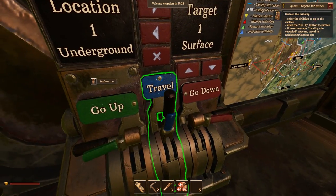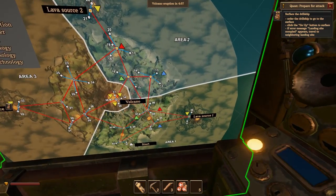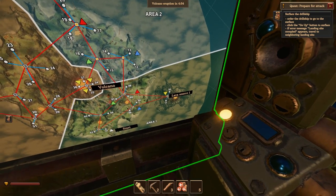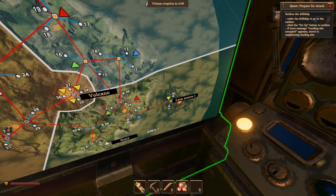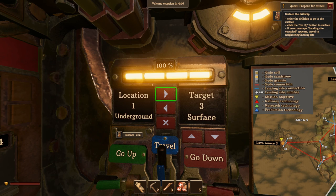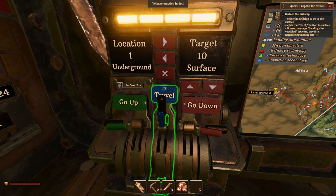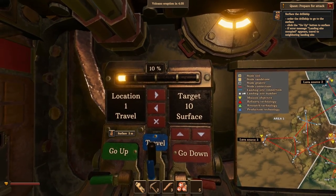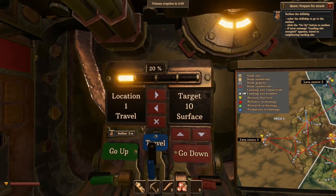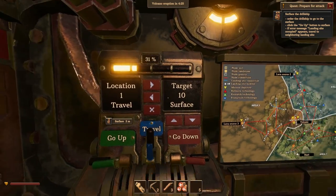Now I believe they said areas 10 and 11 are where I can get sulfur. Looking at the map — mission objective yellow triangle. So we're going to come up here and go to target 10. I'll set travel and see if that takes us there. Location number one, travel to target 10 surface — when it gets to 100% we'll surface at number 10.